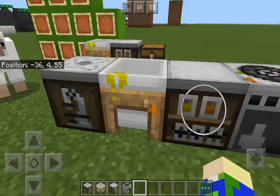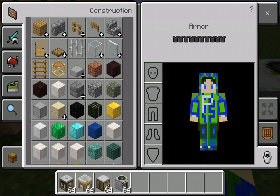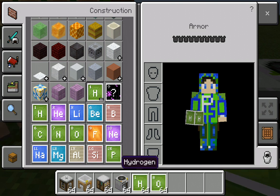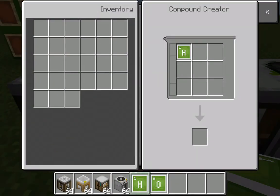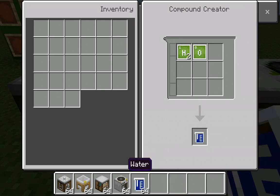Now let me show you what the compound crater does. I'm going to get out a few elements — I need two of these. Basically what it does is combine two hydrogen and one oxygen and you get water.